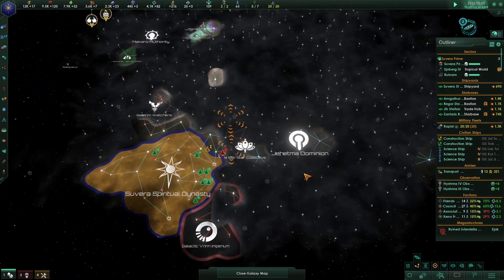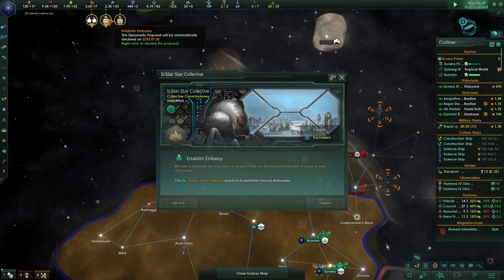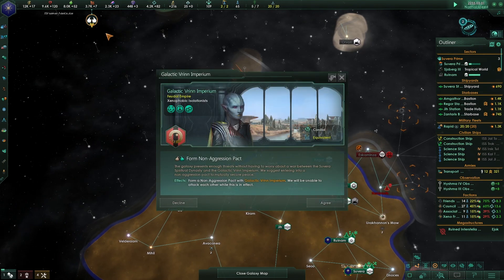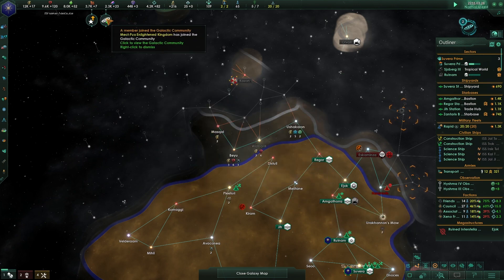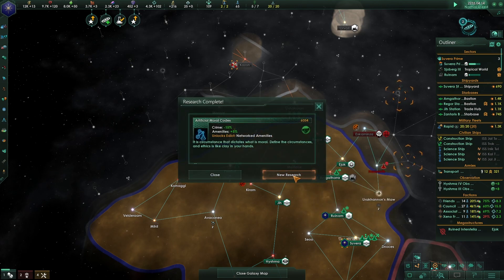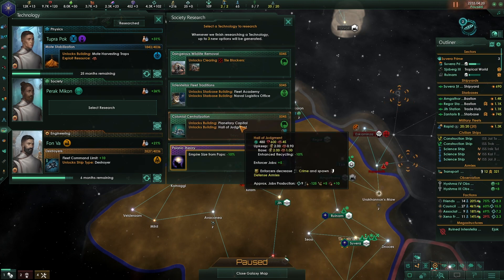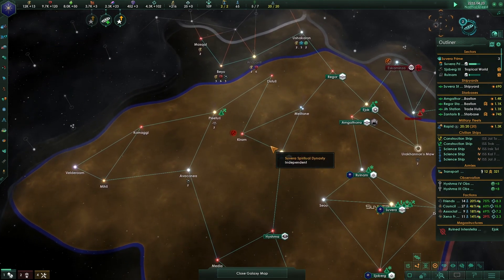We want everybody to have a high opinion of us. We've found a couple more empires. They want a non-aggression pact and an established embassy. Let's see if non-aggression pacts cost us or not. There's a new wisdom: crime down, amenities up. A planetary capital and hall of judgment would be nice. Let's get rid of tile blockers.